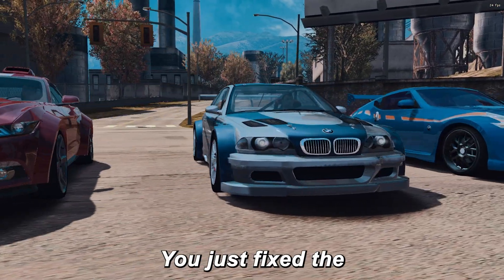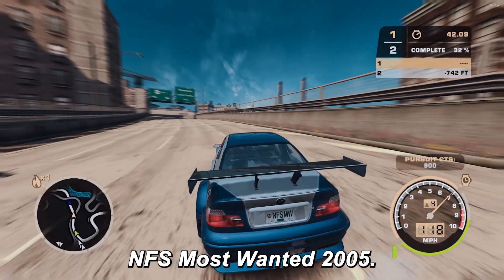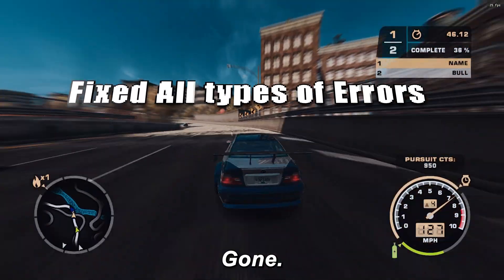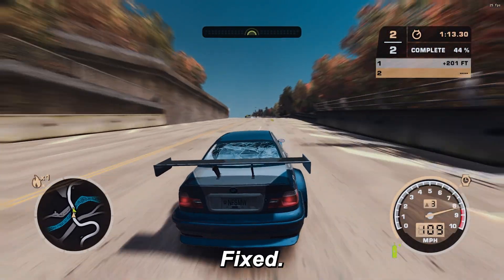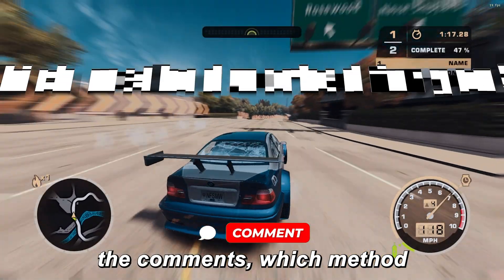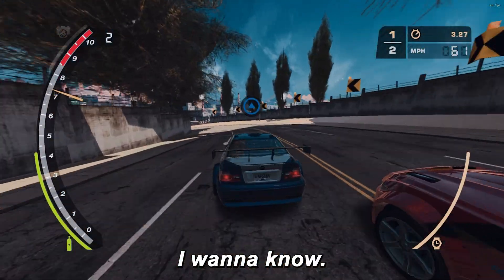And that's it, bro. You just fixed the most annoying error in NFS Most Wanted 2005. Speed.exe has stopped working — gone. Low resolution — fixed. High resolution — unlocked. Now tell me in the comments: which method worked for you? Method 1 or Method 2? I want to know.